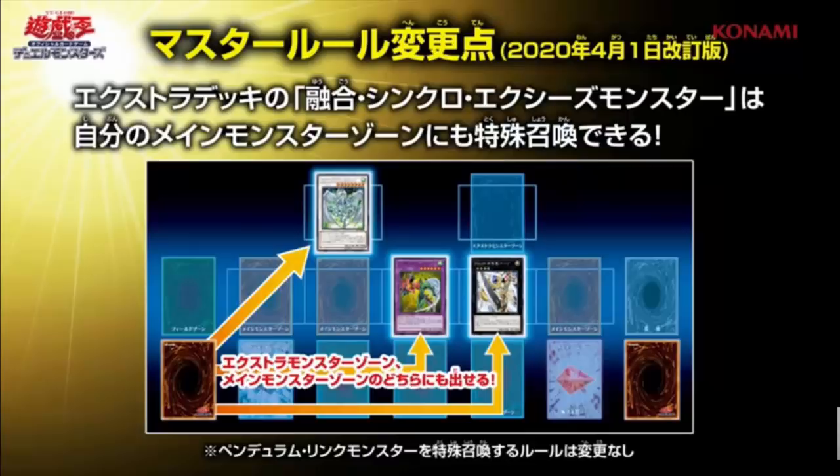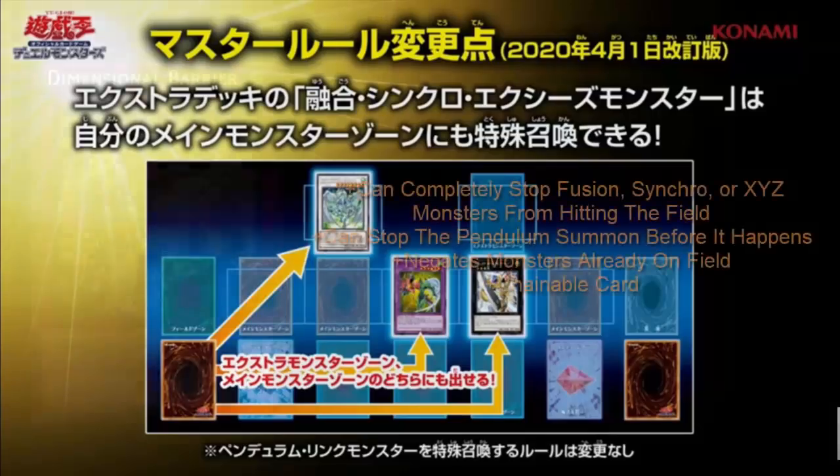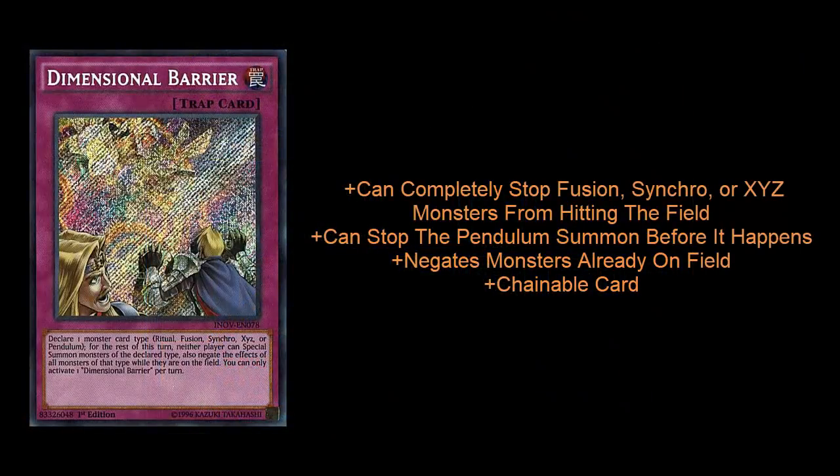I've tried to include cards that I think are fairly splashable — cards that can work in a lot of archetypes and strategies — and I feel pretty confident about this list. So let's go ahead and start jumping into cards that I believe you should pick up for Master Rule 5.